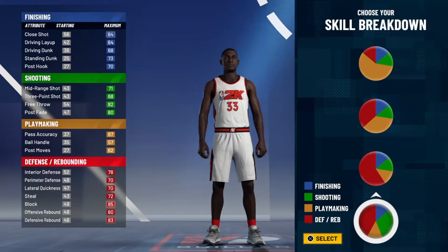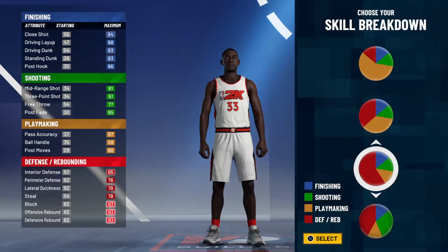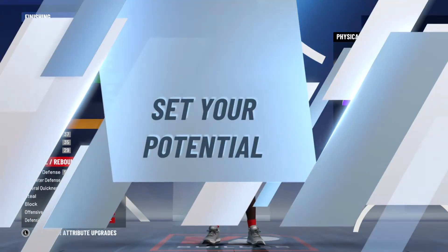It's so many new pie charts, skill breakdown charts. Go all the way to the bottom and choose the all-red one — choose this pie chart right here. And when you get to the physical profile, go all the way to the bottom and click the equal one — the one that's divided equally.